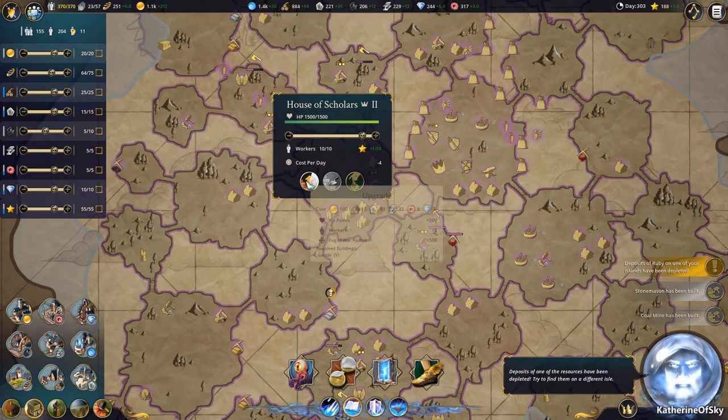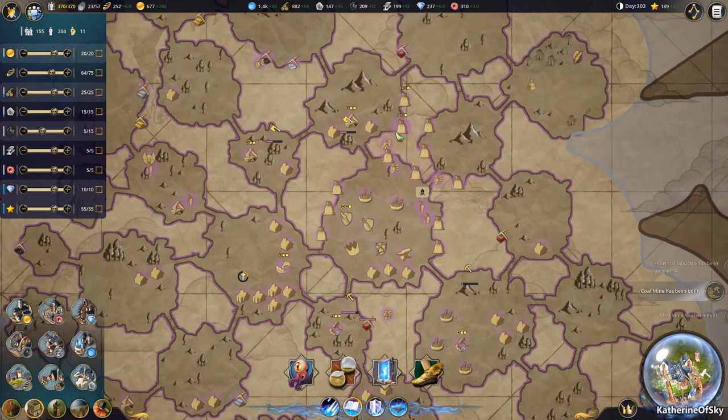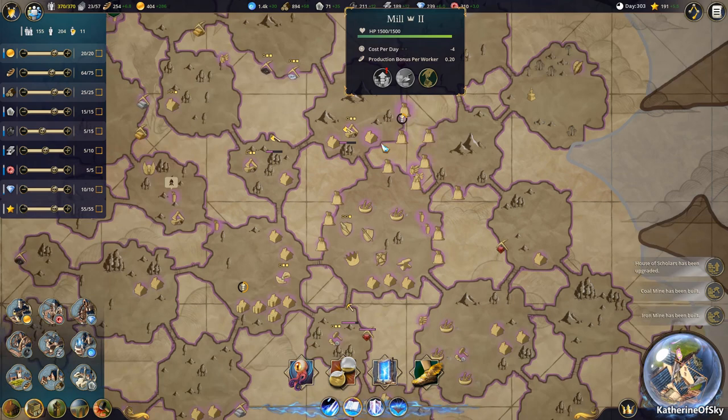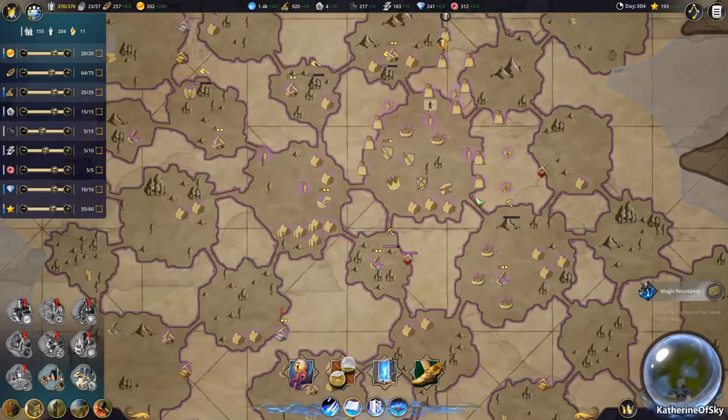Our house of scholars — let's build that up a little bit. And our mills — God, I've got the mills going. We're missing 14 stone — still with the stone. There we go. So now we have almost a raging economy, you could call it that. And we're going to have one even better in a few minutes when we get 200 research points here.